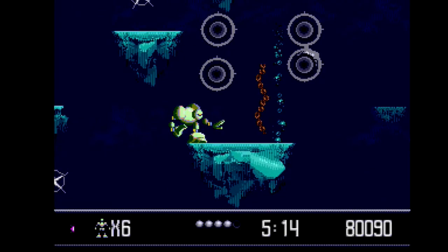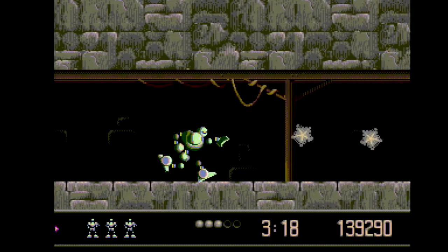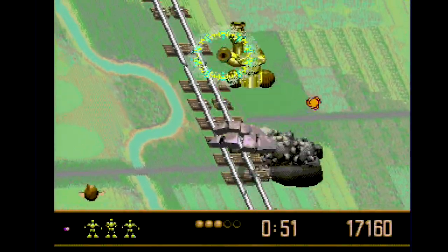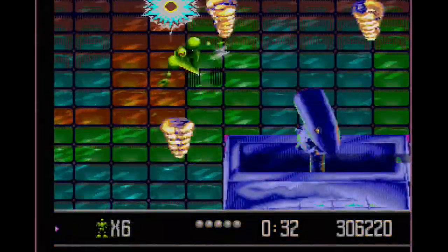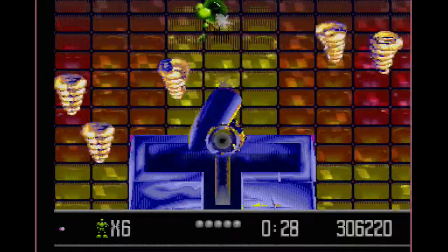Beyond that, you'll find yourself underwater and traversing abandoned mines. Vector Man is mostly a side-scrolling affair, but there are a couple top-down diversions as well. Here, you are on a mine cart high in the air, shooting a robot trying to drag you down. In this stage, you must take down an Orbot on a dance stage while avoiding tornadoes.